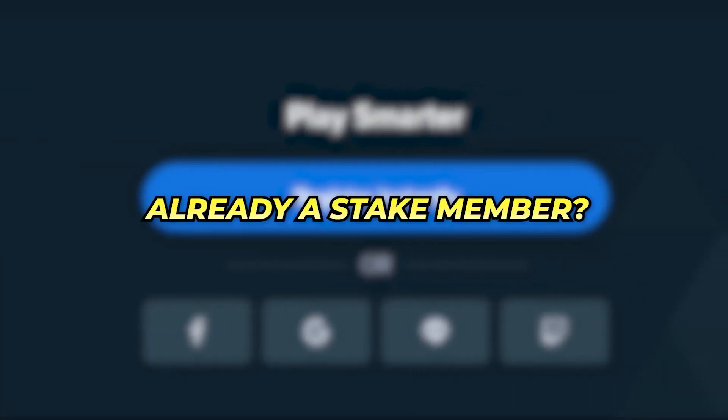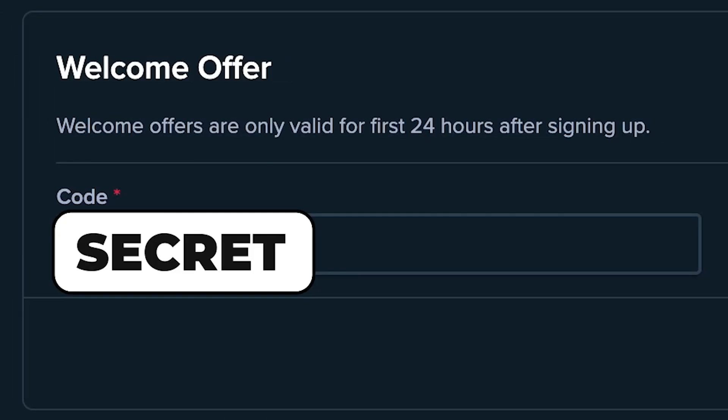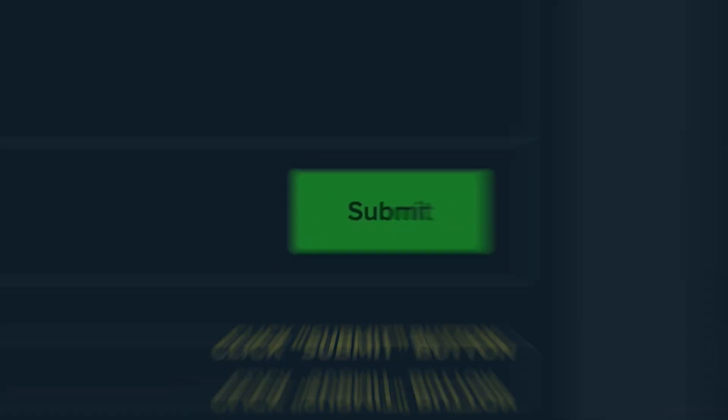Already a Stake member? No worries. Click your profile icon, go to settings, and select offers. In welcome offer, put in the secret code and click submit. It's that simple.